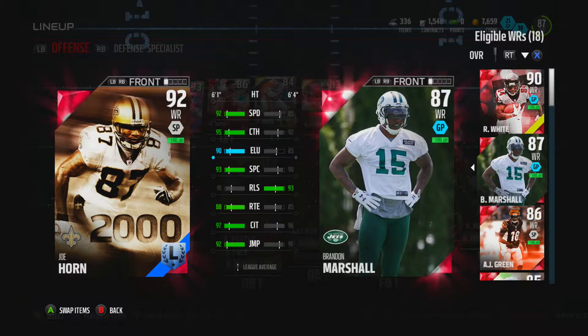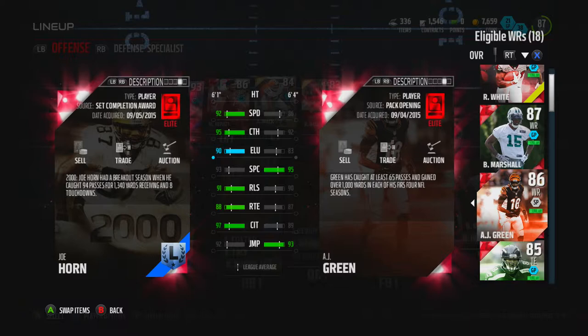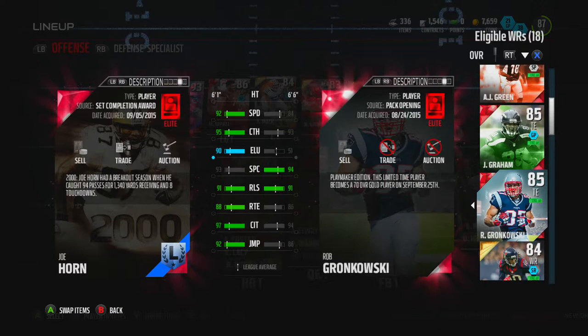Here he is compared to Marshall — better than everything except release, and he's also six foot one which is not too bad. Areas compared to AJ Green — spectacular catching and jumping is pretty insane — and Jimmy Graham and Gronk.